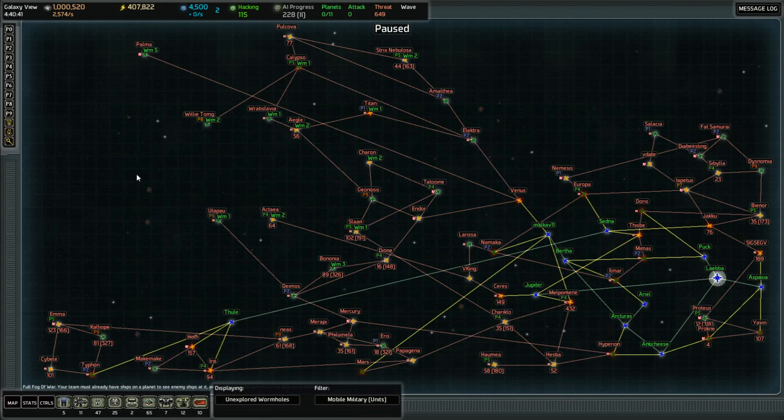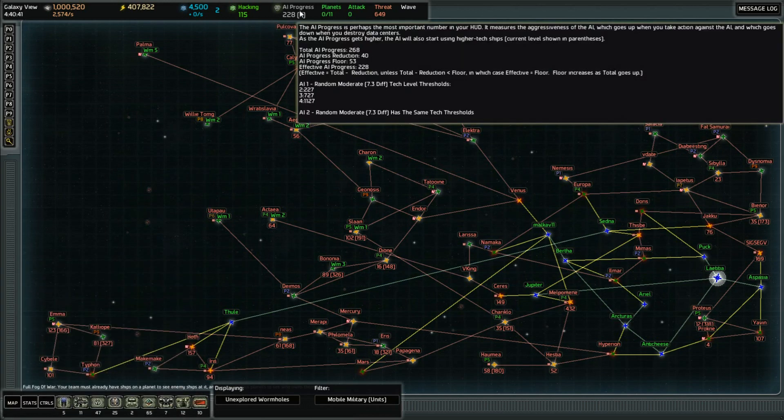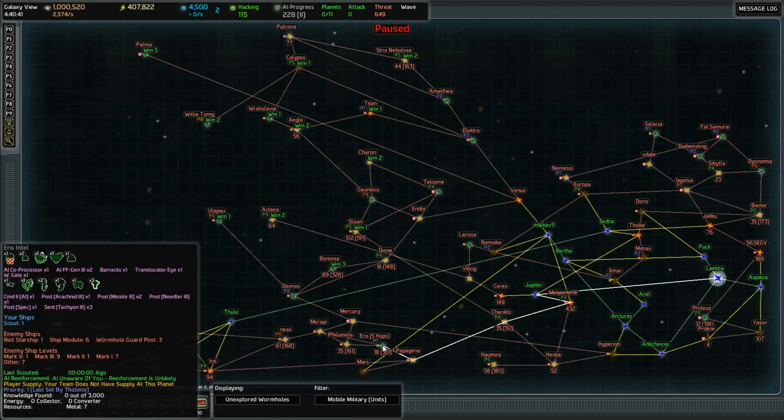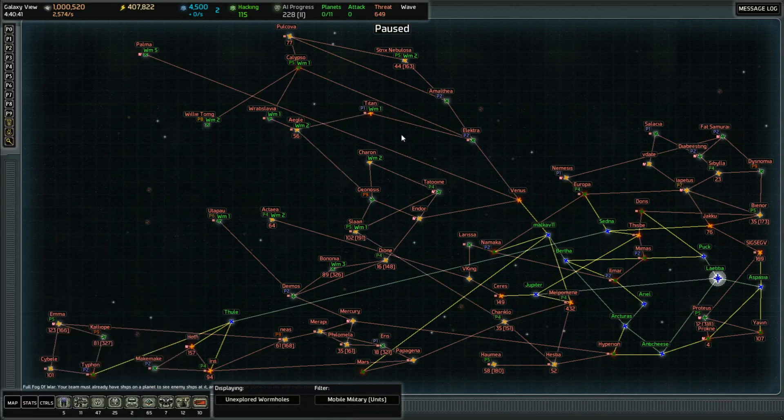The AI progress has just tipped over into tech level 2, and I want to do something about that. We've found the other AI coprocessor in Eris, so we've got Eris, Titan, Nemesis, and Silesia - those are the four of them. I've got two assault transports here to hit Nemesis and Silesia, one in Jupiter to head to Eris, and one in Malkav 11 to head up to Titan. My goal here is to try to hit them all at the same time. In each transport I've got one or two of the Raid starships. Given how limited the health is, the coprocessors seem to be just like the data center, so I'm hoping that should be enough. Time to send them all out.